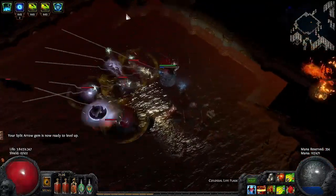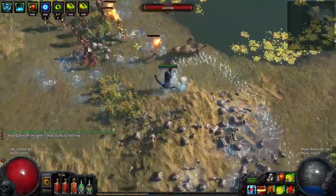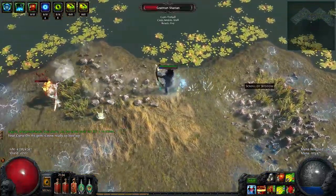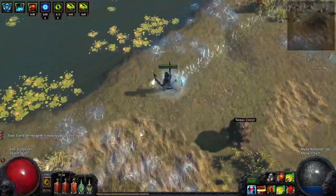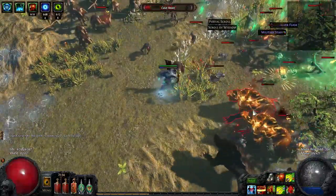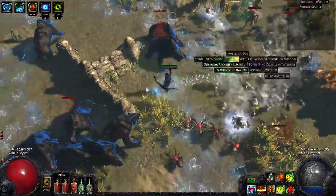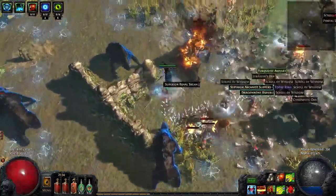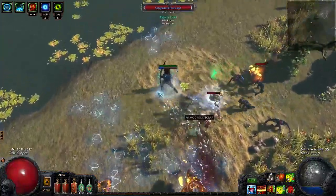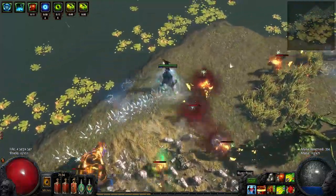The build scales really well into late game and it is able to deal with the highest level maps and bosses, including Atziri. It is fairly cheap to get going. The gear you see on this character here in the background is very mediocre, and I want to strongly emphasize that the clear speed, while already being good, can be much faster with better gear. The point I'm trying to make is that the build is budget and beginner friendly, while at the same time it also has the potential, if you obtain good gear, to get amazing DPS and insane clear speed.